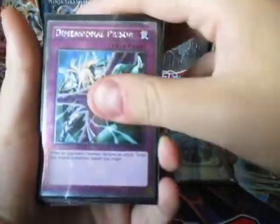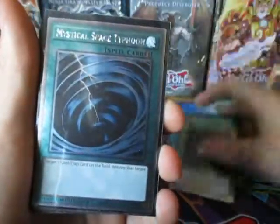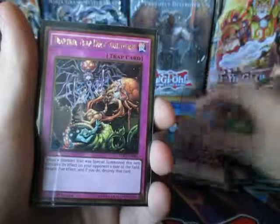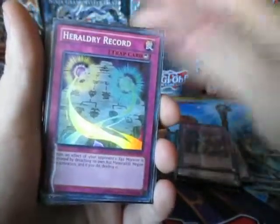So we got Mystical Space Typhoon — Secret Rare. Dimensional Prison. Noble Knight Ardegorius. Dark Hole. Another Mystical Space Typhoon. Swords of Revealing Light — classic. Call of the Haunted. Malevolent Catastrophe. Trap Tricks. Trap Hole Nightmare — it's from the Gold Return of the Bling set. Heraldry Record.